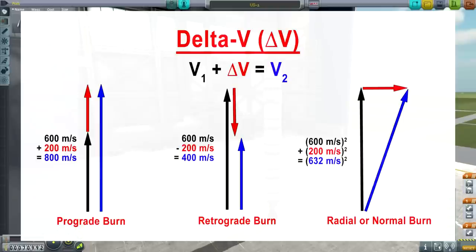The other main possibility — you could do any angle in between, like a 45 degree angle — but the other main case is a 90 degree angle away from your prograde vector. This is either a radial burn or a normal burn. A radial burn is left and right, and a normal burn is up or down — both are 90 degrees away from your prograde vector. The bigger the delta V in the radial or normal direction, the more deflected you get away from your original vector — you're basically changing your heading. Whereas in the prograde and retrograde cases, you are either lengthening or shortening the original vector. There's also a little calculation using the Pythagorean theorem: a² + b² = c². Taking 600 meters per second squared plus 200 meters per second squared, we get a new speed of 632 meters per second.